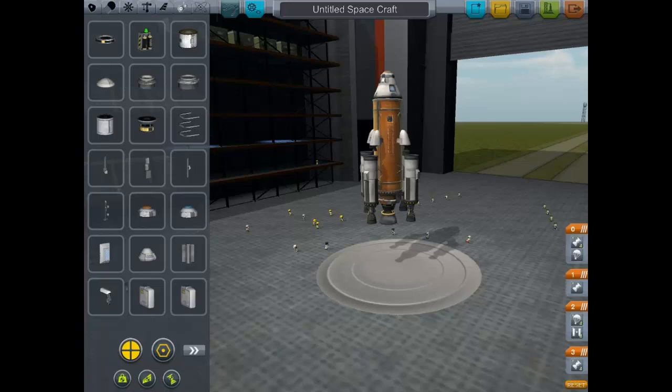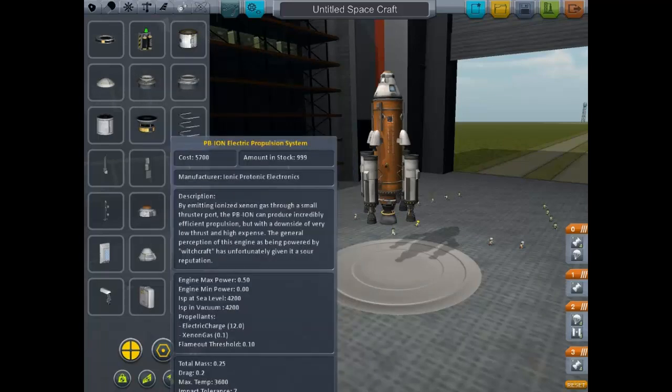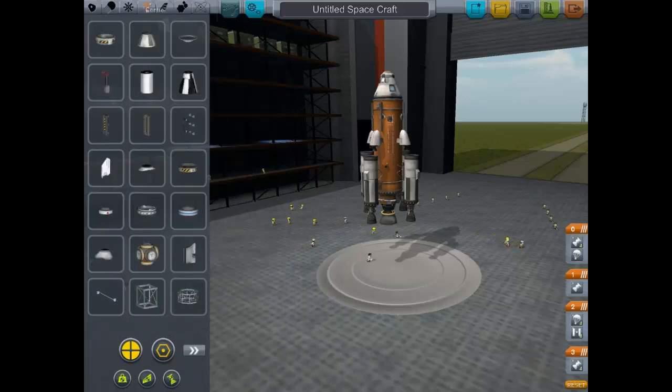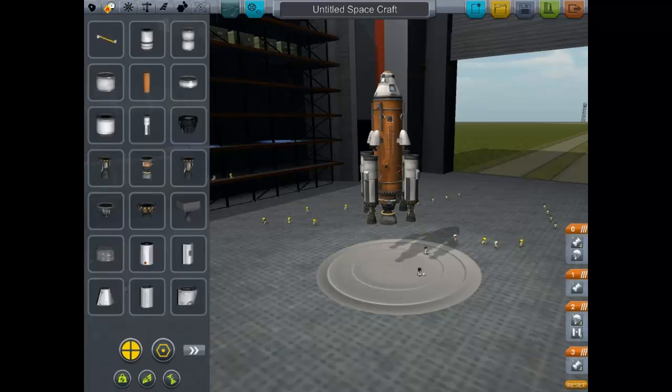We can also set a solar array so once we get up there we can have a space station getting power, and there are rechargeable battery packs too. I'm just sort of adding things on now. You get the gist of it. You can spend a lot of time in this program building stuff because there are so many possibilities.